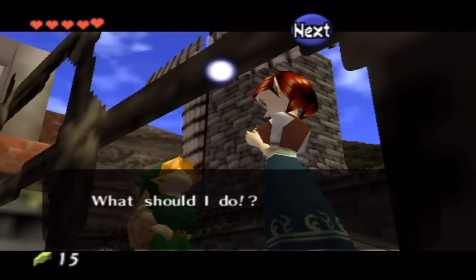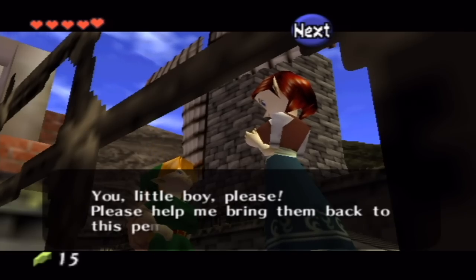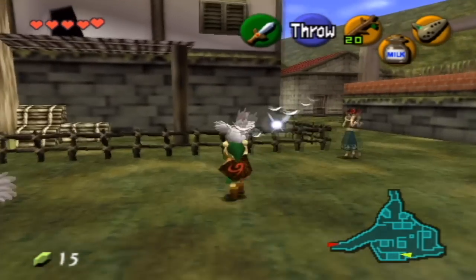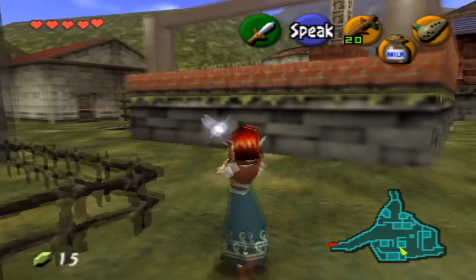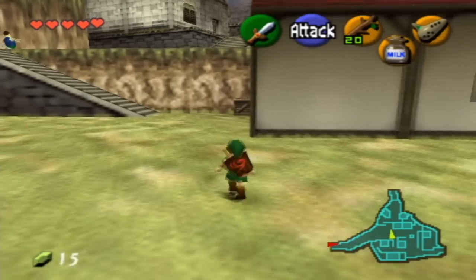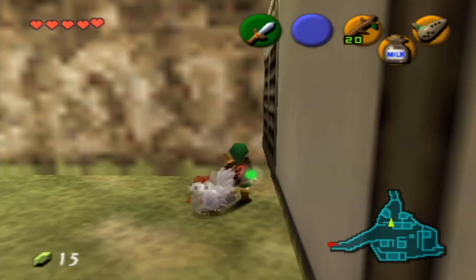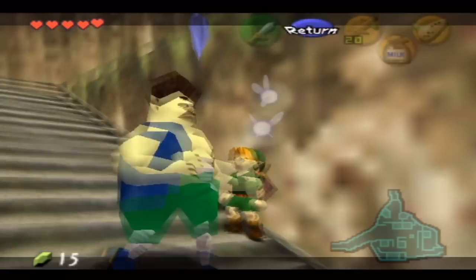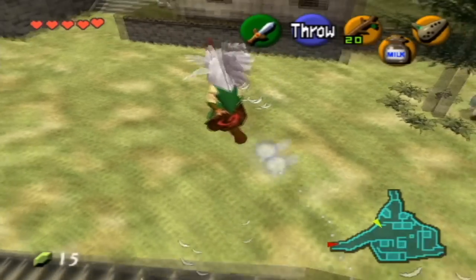Let's go talk to this lady right here. She says: 'My cuckoos have all flown away. You little boy, please help me bring them back to this pen.' So this lady wants us to get her chickens, round them up, and bring them back to the little chicken pen right here. I believe there are like six or seven of these things scattered throughout Kakariko Village. We have two right now. There's another in this crate right here, but you actually need to have a chicken or two. They're called cuckoos — you need some cuckoos to get other ones.